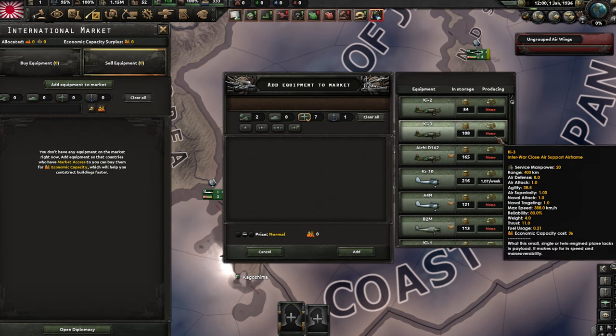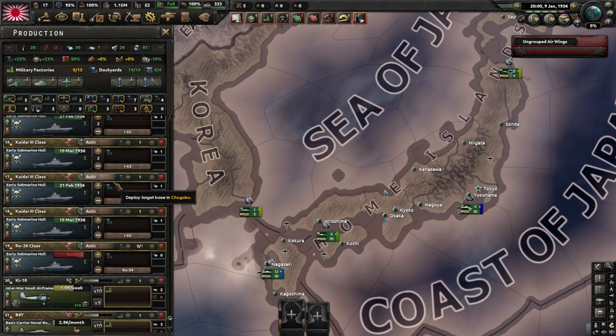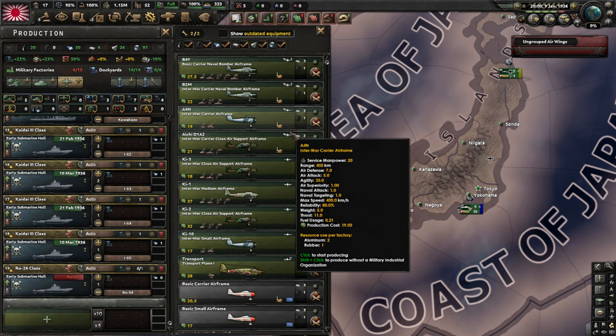Still, when the Spanish Civil War kicks in, you will be able to send 2 air wings as volunteers. So keep all of your Ki-1 tag bombers and around 150 CAS to grind some air XP. Also, you can stop producing these airplanes and put the 1-2 mils that are freed up on the production of Ki-1.